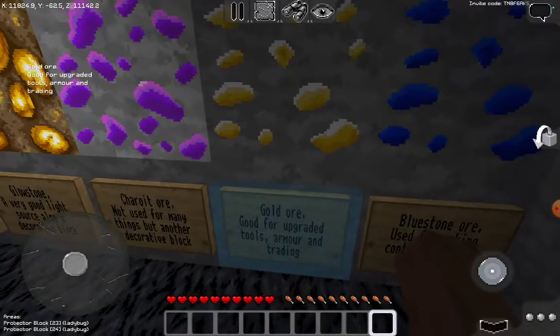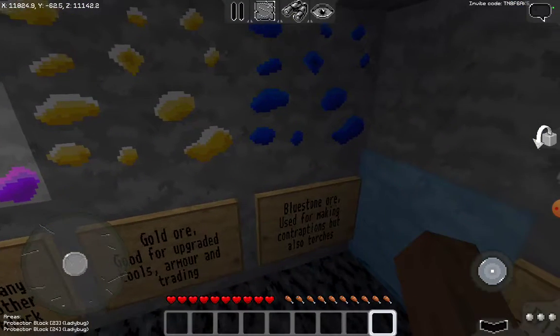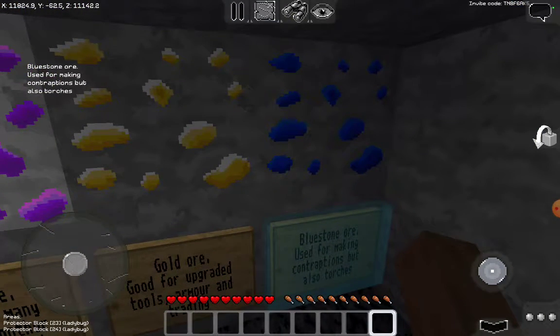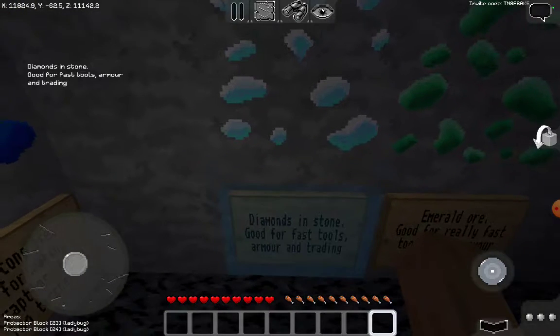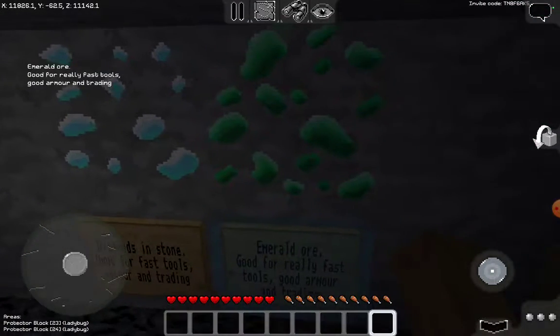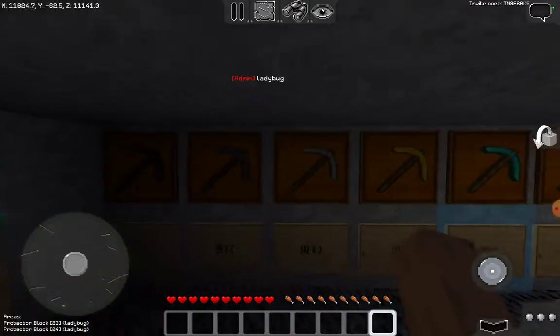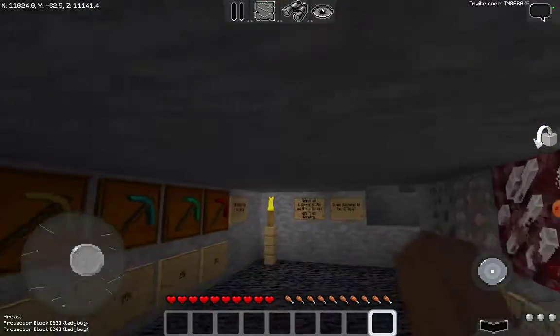Gold — good for upgraded tools, armor, and trading. Bluestone — used for making contraptions but also torches. Diamonds — good for fast tools, armor, and trading. Emeralds — good for really fast tools, armor, and trading.